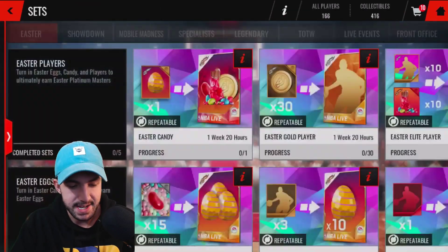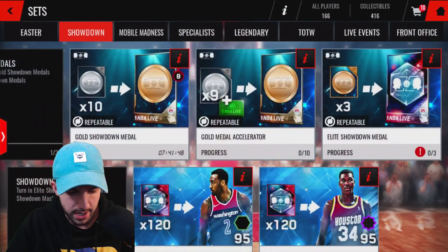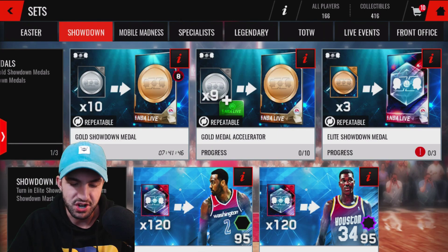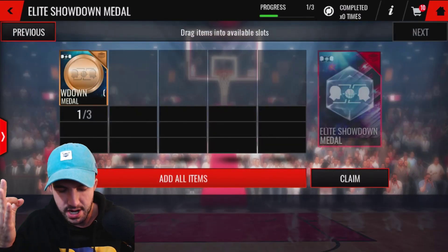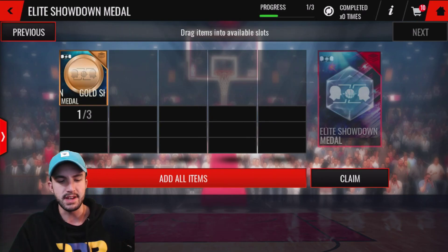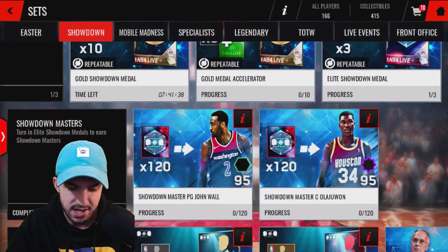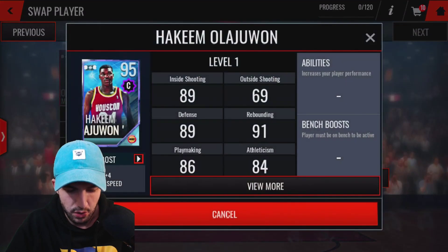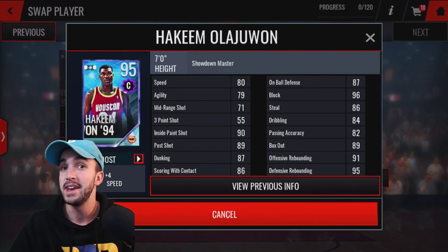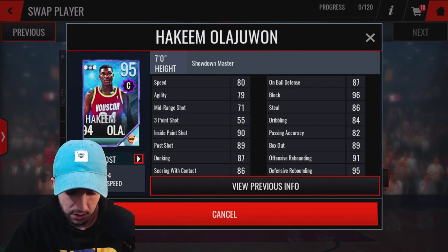We've also got new sets for the Showdown. Taking a look over here, you see lots of collectible exchanges. This season is just all about the collectible exchanges — three of the gold tokens to get the elite tokens, and you can throw in the elite tokens to get these 95 overall guys. One Hakeem Olajuwon, which is not the best Hakeem — there are actually better ones. Same for John Wall.